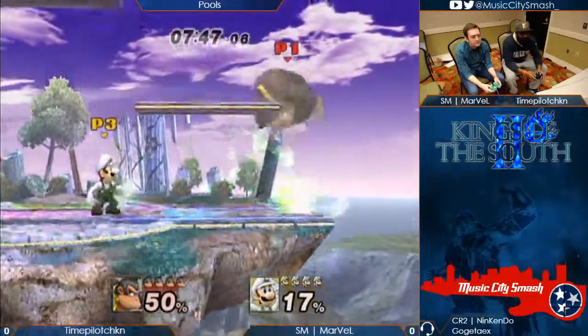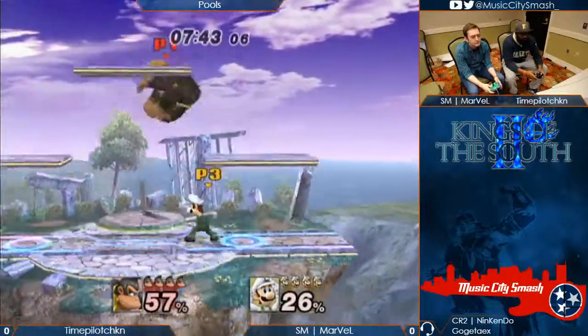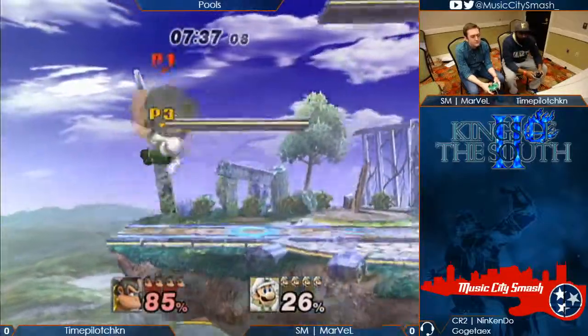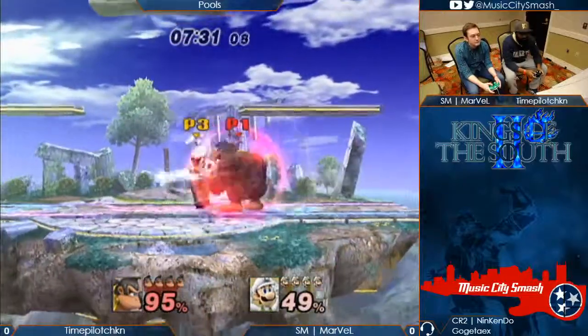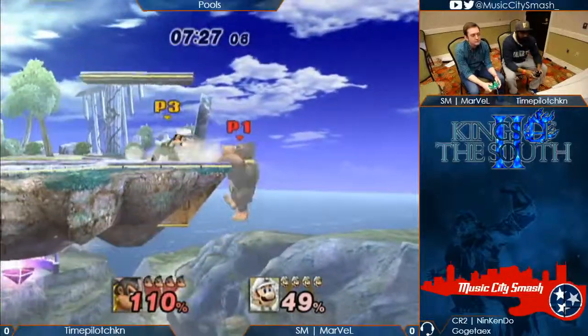How does this matchup go, by the way? I have lost to the best Luigi in Atlanta, and then beat him in the same tournament loser's bracket. This Luigi doesn't have the same crazy movement, but it's weird. Because DK doesn't necessarily want to stay on the ground the entire time, but when he uproots Luigi, Luigi doesn't have a whole lot he can do to get out.